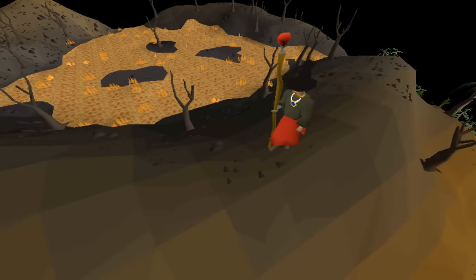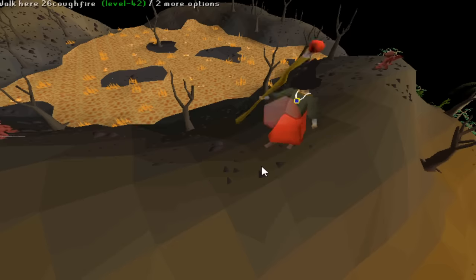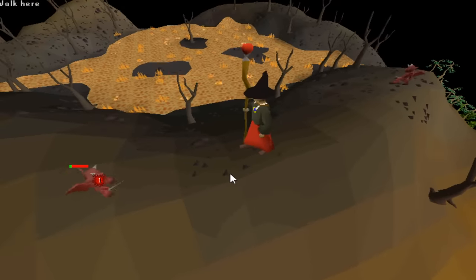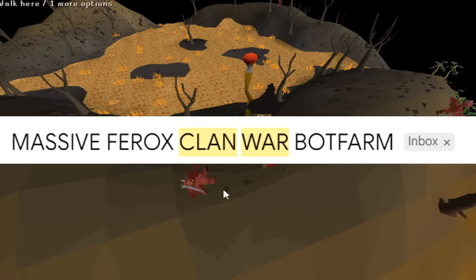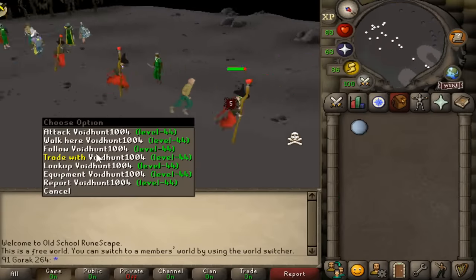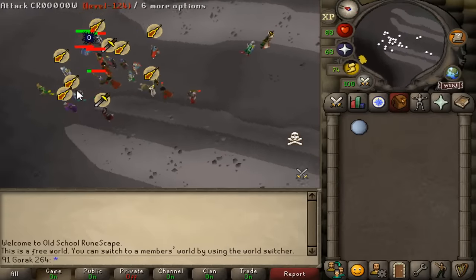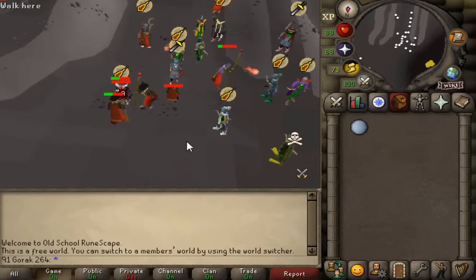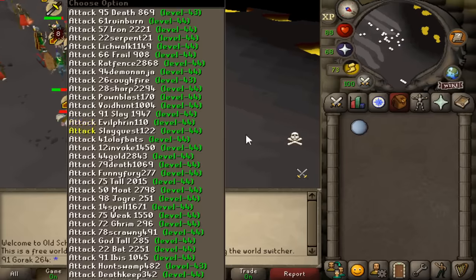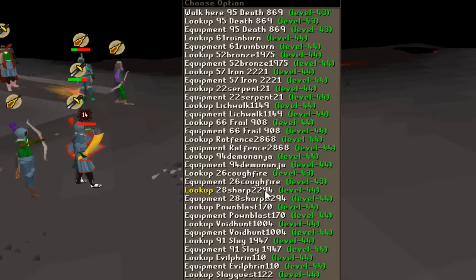All of the bots are combat level 42 but aren't on the high scores yet. About four hours later, another tip-off comes in — this time about Clan Wars in free-to-play, World 308. I go to investigate and things look familiar: lots of bots, all level 44, exact same outfit as the imp killing bots, and they're steadily running north into Clan Wars to the exact same tile. There must be at least 50 or 60 of them on this one tile.